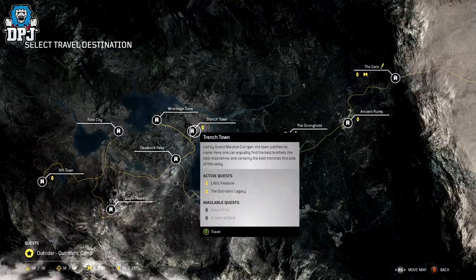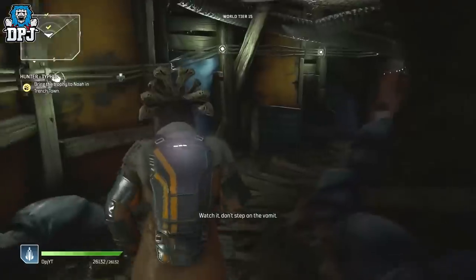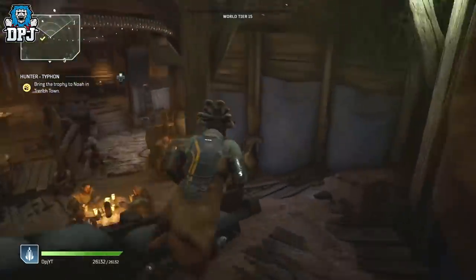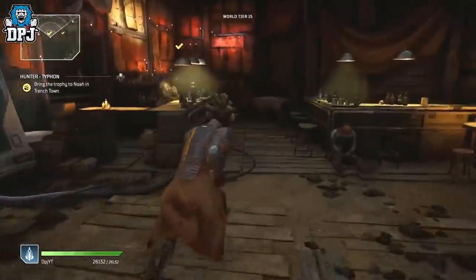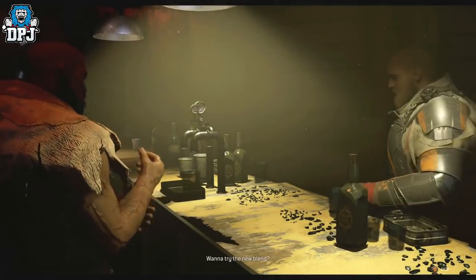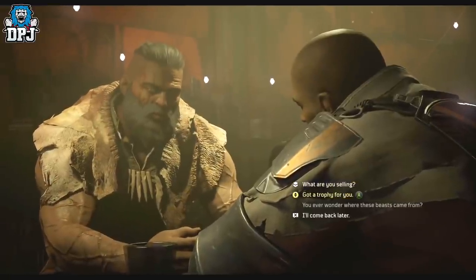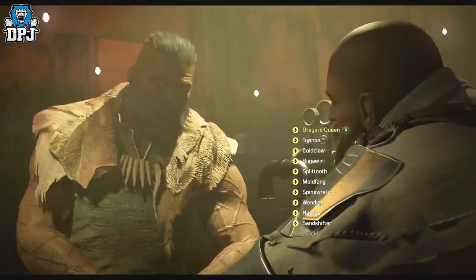When you initially go to him, you get to start a quest where you have to hunt monsters via multiple locations. These locations of the monsters can be found via the map where you can see your progress with them. Now for each monster hunt you do, Noah will reward you. But when you complete all the monster hunts and return to Noah, you get rewarded one random legendary armor piece. And this is where the exploit lies.